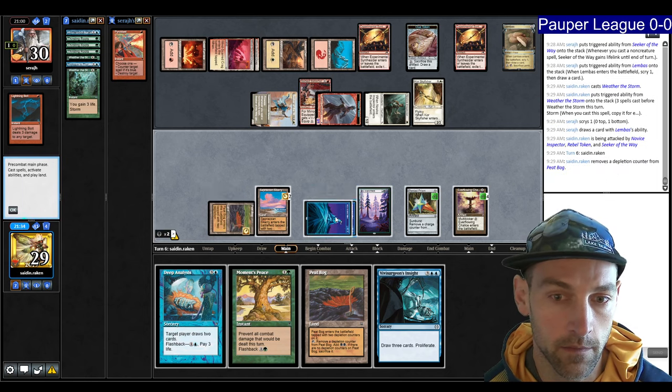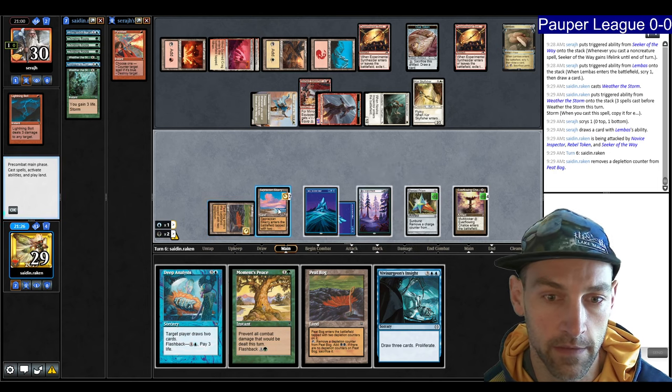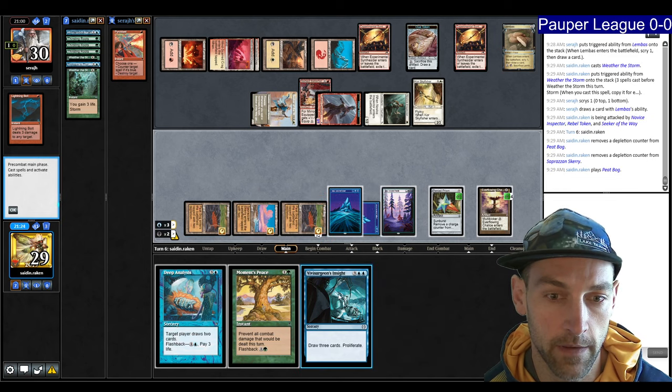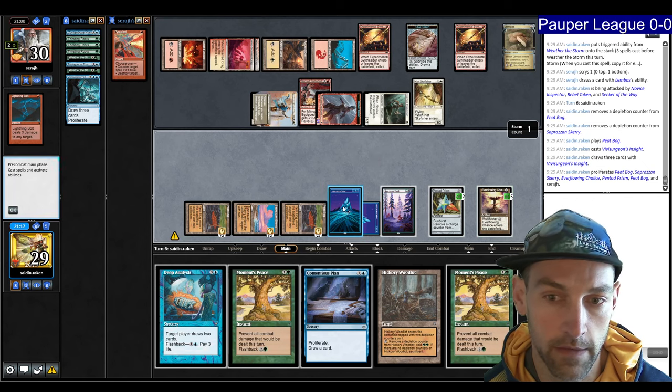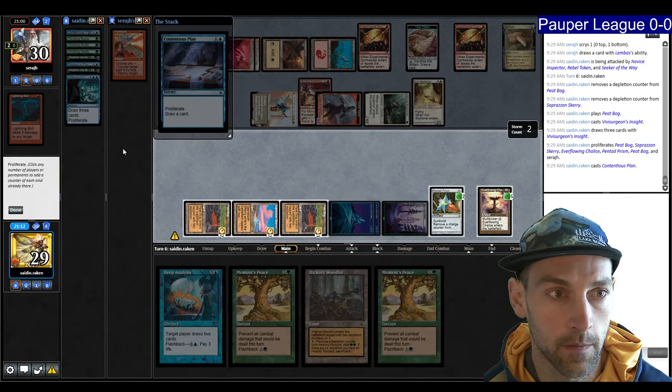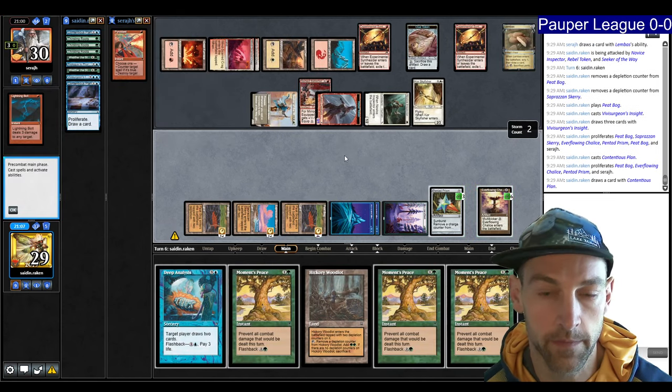Now I play the Peat Bog and Vivisurgeon's Insight, then Contentious Plan. They didn't have Flaring Pain. They crack the Synthesizer finding a mountain and play a Raven. I take eight damage. Now I have double, then triple Moment's Peace.